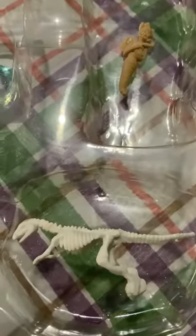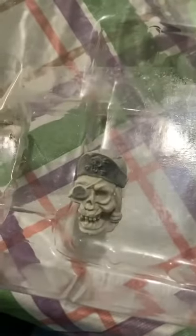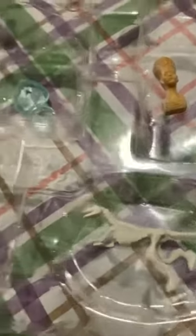Now I'll show you Melinda's. This is Ninja Melinda's kit. See how her mummy's different to my one? She's got a shark tooth, some stones as well, a glow-in-the-dark dinosaur, some pearls. That's her tools. Some gold. She's got a different skull, like a captain of the ship, and a shell, and her dinosaur, and it was so much fun.